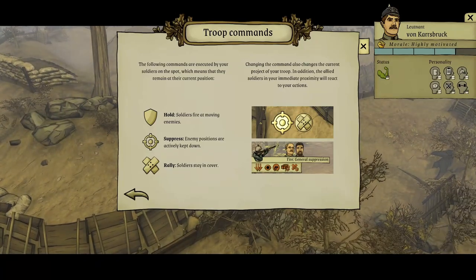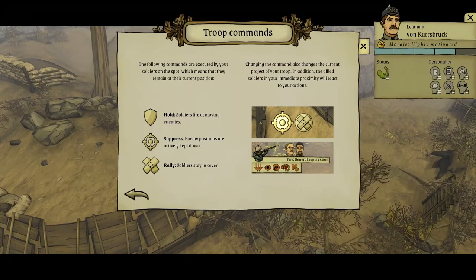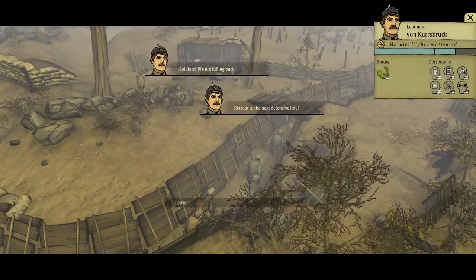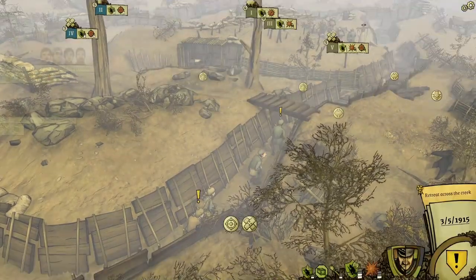Commands are executed by the soldiers on the spot. Alt-press rally. Changing the command also changes the current project. Soldiers, we're falling back. Retreat to the next defensive line.